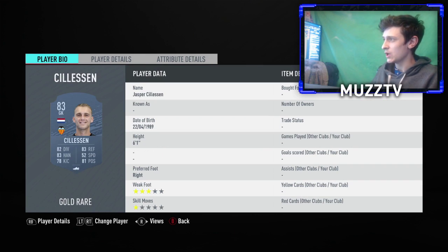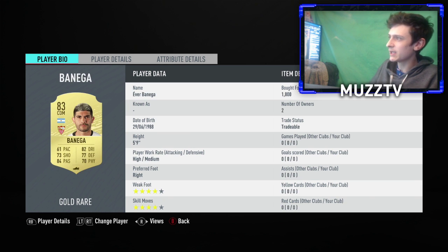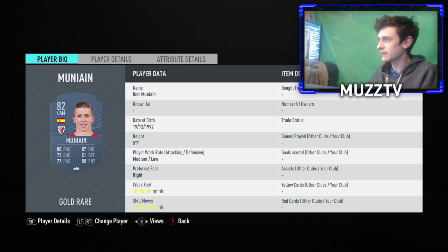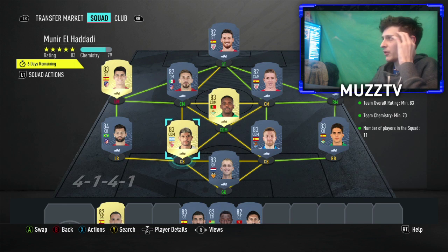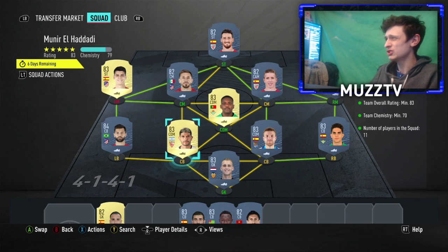We've got Seleson in goal, Mark Bartra, Ilaramendi, Benegar, Felipe, William Cavallo, Jesus Navas, Mounier, Herrera, Manata, and Adariz. Nice and cheap to do — I recommend sniping and bidding on the players. If you spend the next five to fifteen minutes sniping, you'll do this for so cheap. Let me know if you guys are going to do it.